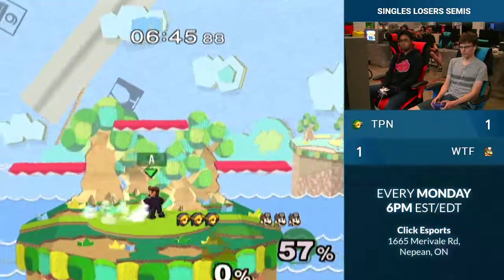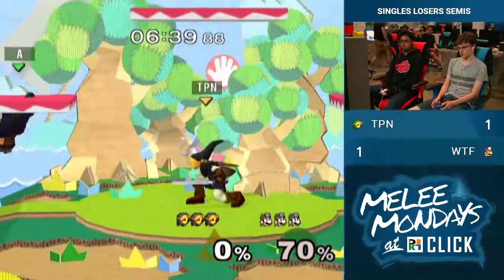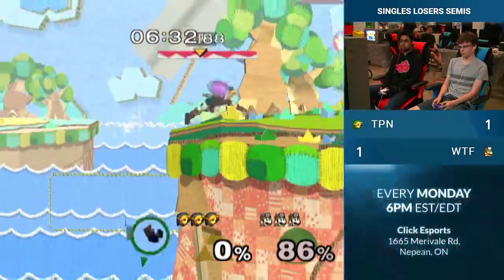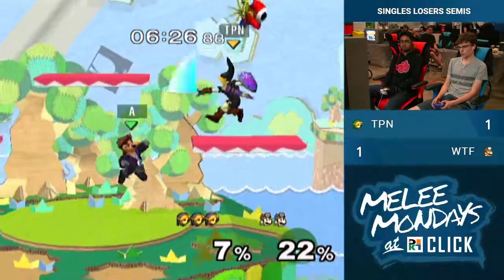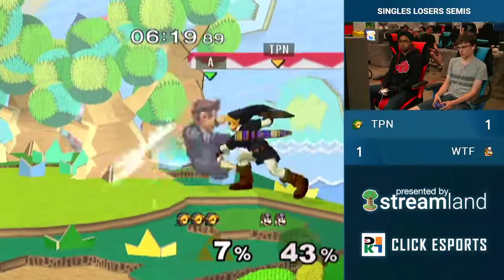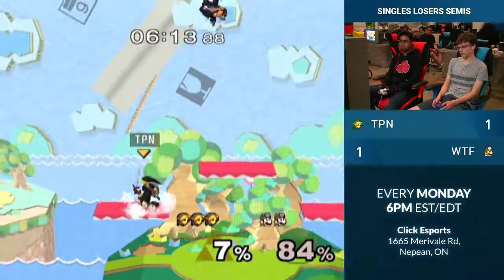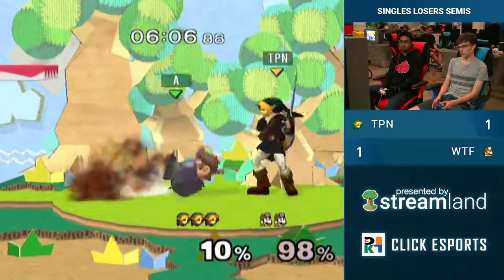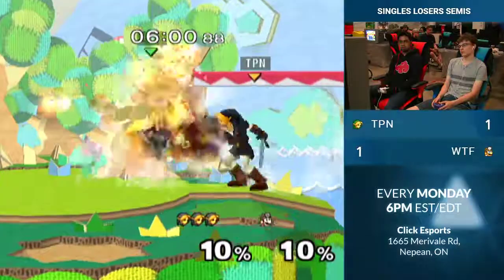Oh, I thought down smash would kill. I thought he'd have to go for F-smash, but he needed the percent that down smash would kill — covers more drift area. Get down the blade on that — out-of-shield punish. TPN is kind of running away with the lead here. WTF is going to... if he takes the stock kind of now, it won't be too bad. He's getting out-boxed a little. TPN seems to really be holding center stage really well, calling out WTF's wave dashes and stuff like that.